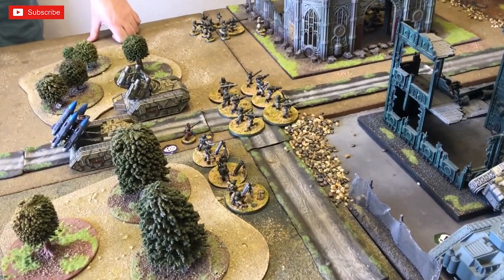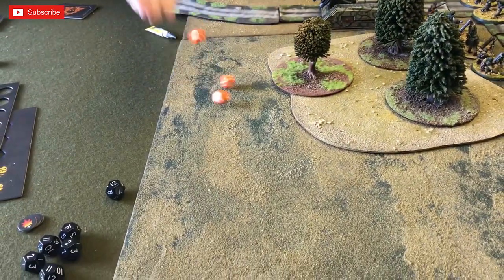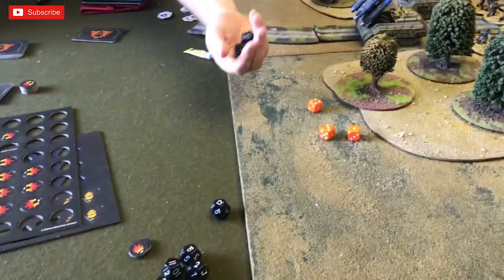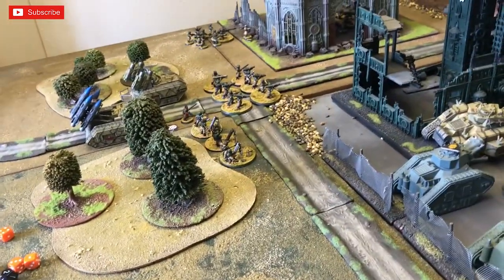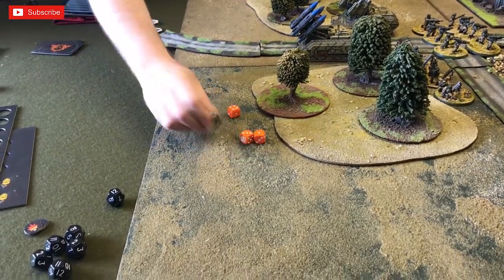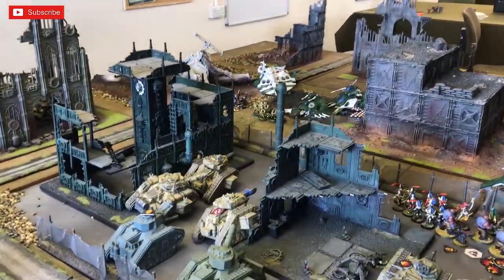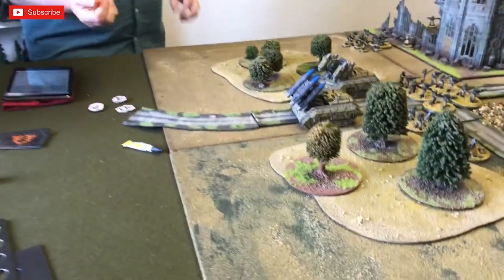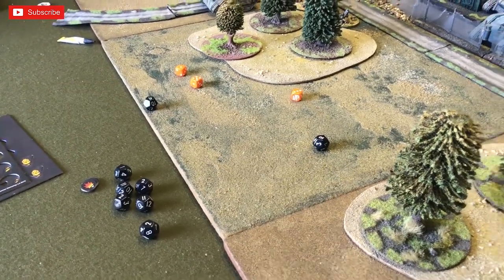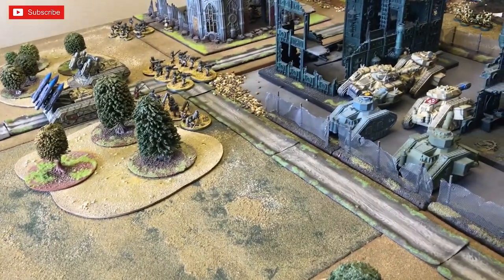Mortars fire into the Dark Reapers — three shots needing fours, two hits, probably failing the wounds anyway. Manticore's heavy bolter fires at the Guardian squad up front — misses. Done well with that detachment overall. Eldar shoot back — Dire Avengers are eighteen inches from the building, opening fire on a damaged unit. Two shots needing fours because they're inside the building — two fails, even with re-rolls. Another Dire Avenger unit also fails to hit. Dire Avengers then redirect fire into the closest Punisher — incredible dice rolls, completely missing everything.